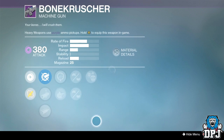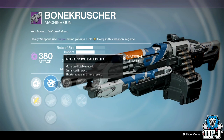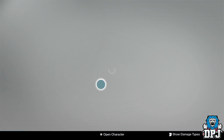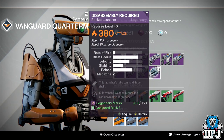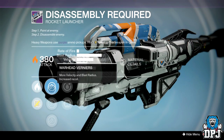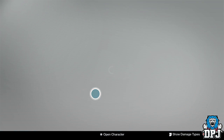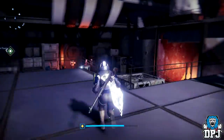Bone Crusher machine gun: sights are Field Choke, Linear Compensator, and Aggressive Ballistics. Perks are Life Support, Take a Knee, Javelin Mag, Brace Frame, and Crowd Control. Get out of here. Last up from Vanguard — Disassembly Required rocket launcher: perks are Grenadier, Army of One, Heavy Payload, Quickdraw, and Tripod. The rocket launcher itself is pretty garbage.